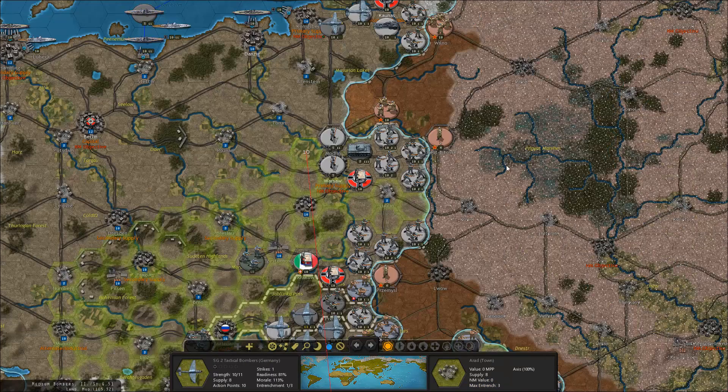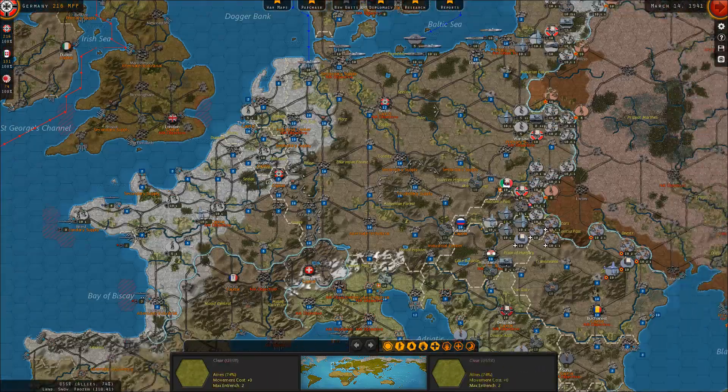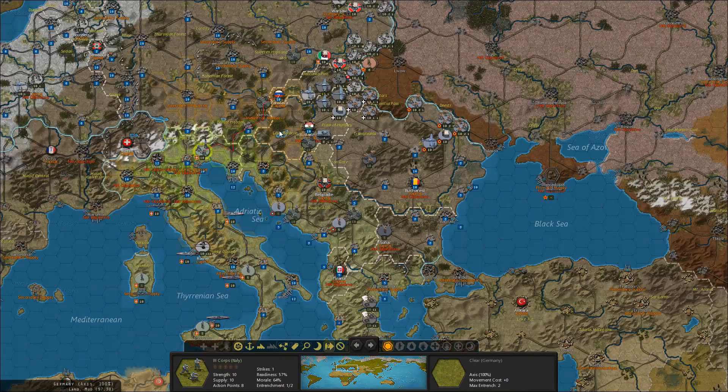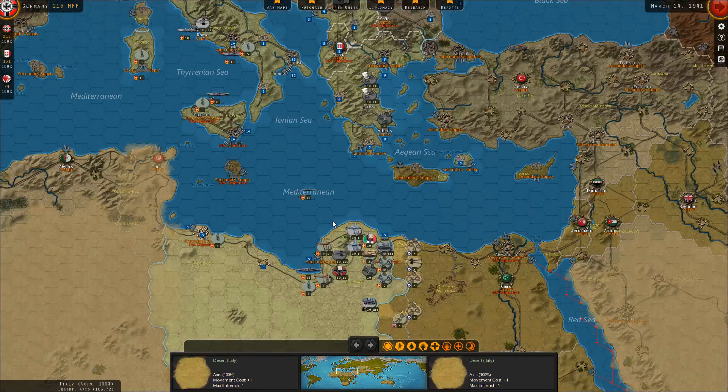Let's send you over to the center. That's pretty much it — I think even most of the preparations are already done. These guys are just generally moving, and the same applies for the Italians. So I think we're good there.